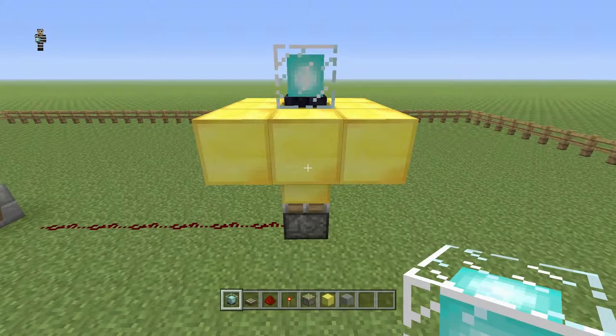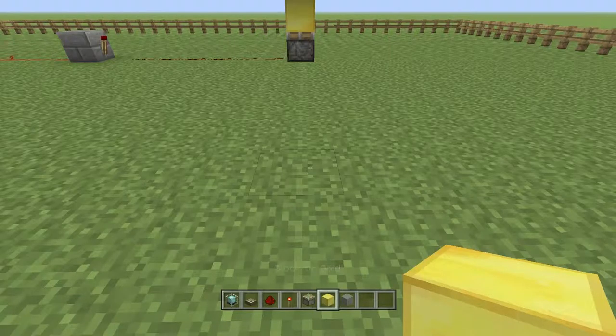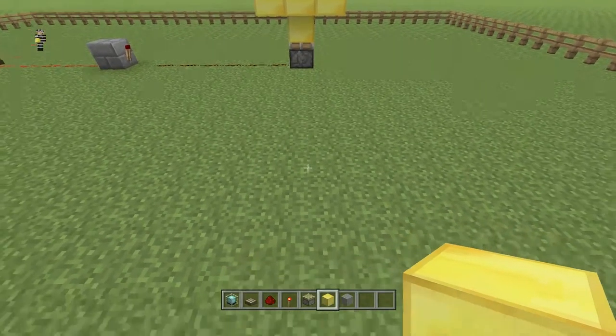At the end of the redstone trail, we have a sticky piston located underneath a powered beacon. The sticky piston is in the retracted mode and has pulled out the middle gold block, so the beacon is not currently powered on. Once the daylight sensor is no longer able to detect any daylight, it will power off. As a result, the inverter will turn on the redstone on the other side, which will turn on the sticky piston, extending it out and pushing the gold block back into the center of the pyramid, turning on the beacon.